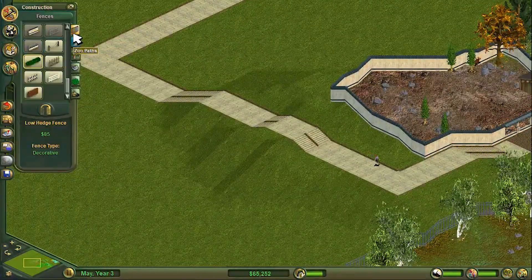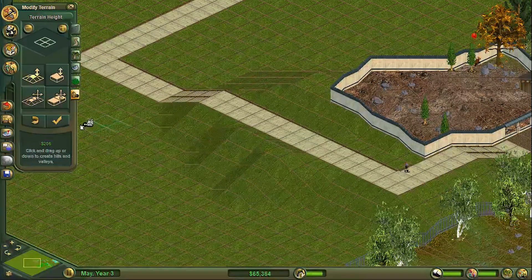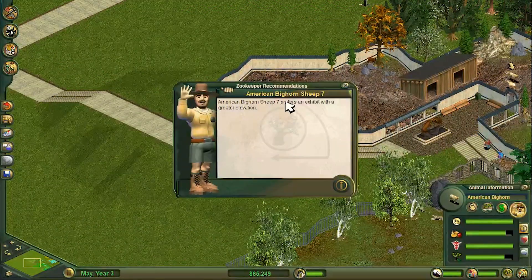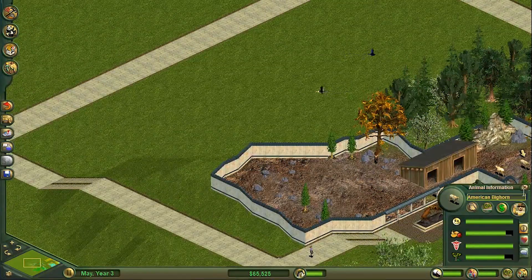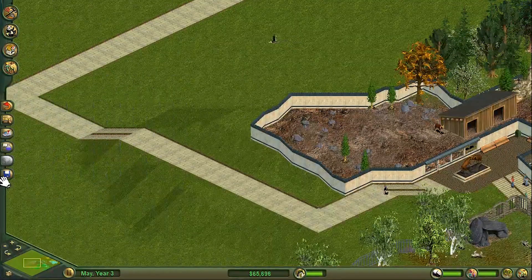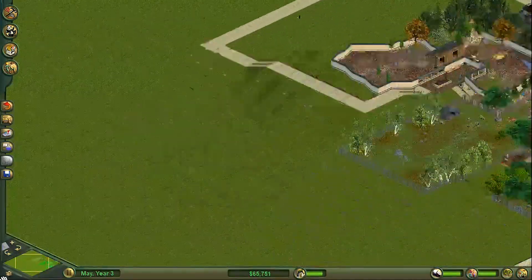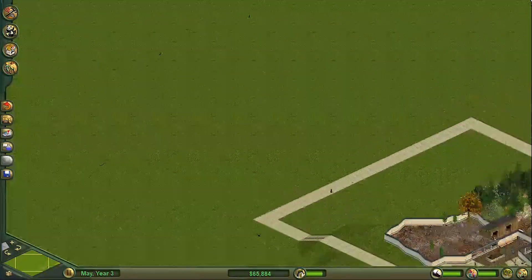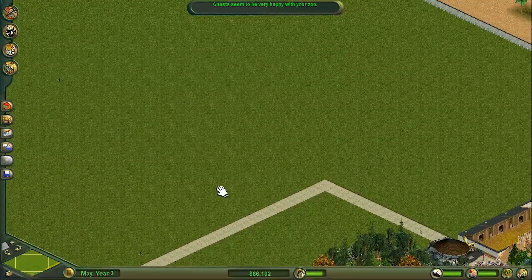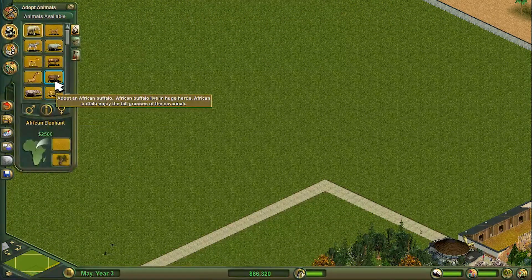We've got some funky path here with these guys in. One thing I will want to do - that does look a little silly where just that one bit is raised. It's going to make them a little unhappy but overall I think they're probably still fine. That carries on all the way around here, and that's going to give us the rough pathing of the final area of the park. It's going to be an Asian area and a polar area. Polar is where I'm going to start today, just because it's so different from savannah. The Asians will be last because they have some of the toughest animals.